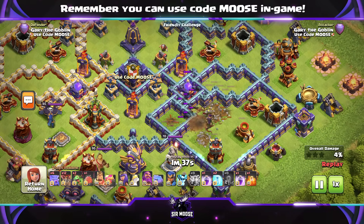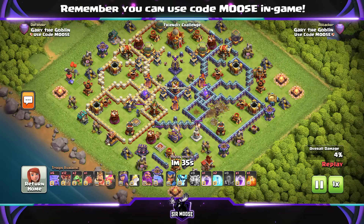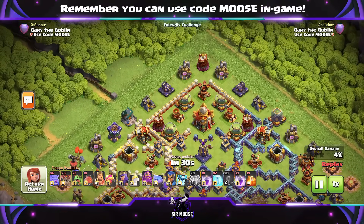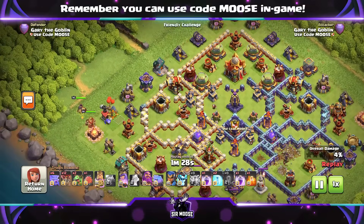First of all, we're going to use an earthquake spell and lightning spells to take out high value targets in that compartment on the right hand side. It's gone. Then a beautiful spam attack — normally with air attacks.